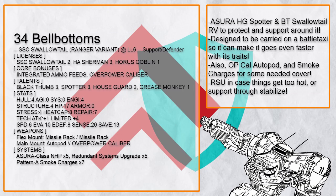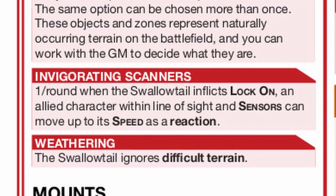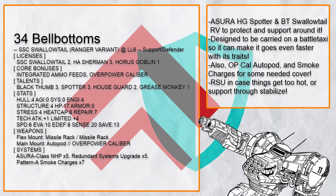Bellbottoms is an Azura Houseguard Swallowtail RV with Blackthumb and Spotter for plenty of support and defense. It's designed to be carried on a battle taxi so it doesn't need to move much and can focus more on support — which with Swallowtail RV's trait could make it go even faster. And if any ally needs more action, just use Spotter 3.